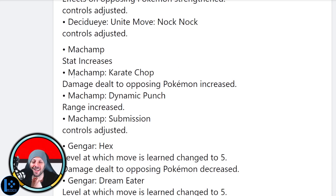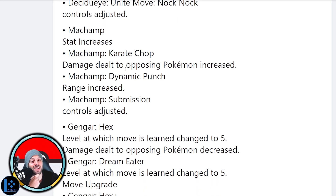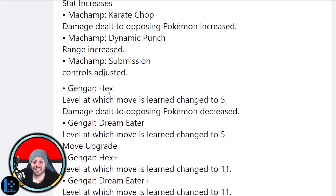Stat increases — yes! Karate Chop damage dealt to opposing Pokémon increased — okay, that helps the early game. Bulk Up Dynamic Punch range increased — we're going to have leaping Machamp, leaping across the map on Machamp! That's going to feel so good. Submission controls adjusted — what controls? You just run — I'm very confused by this. If anyone knows what controls adjustment means please leave me a comment, I really want to know.